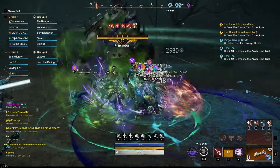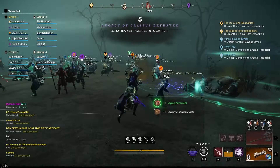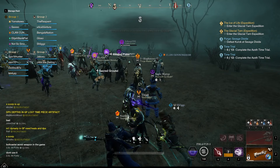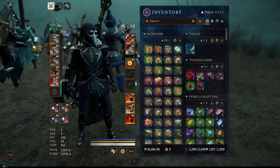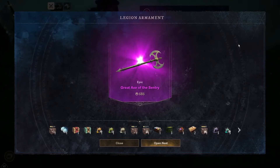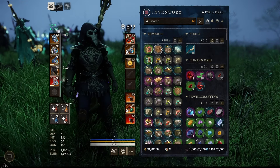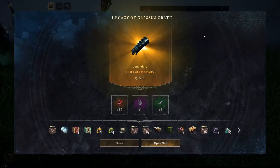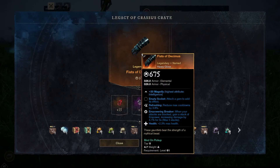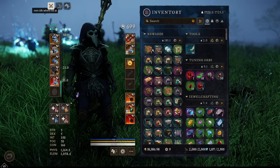Once we completely defeat these guys, you will get two different rewards. The first is the Legion Armament, and the second is a Legacy of Crassus crate. I actually have two of each, so I'm going to open them to give you a sneak peek of some of the rewards. The Legion Armament is essentially going to give you a random piece of equipment — chances are it's not going to be great, but maybe you'll get lucky. The real good stuff is the Legacy of Crassus crate, where you're going to get a named item, 15 dark matter, a gypsum orb, and a random crafting mod, which honestly could be pretty good.